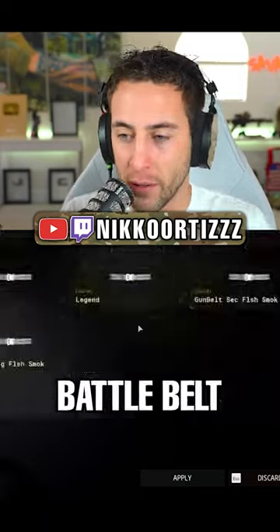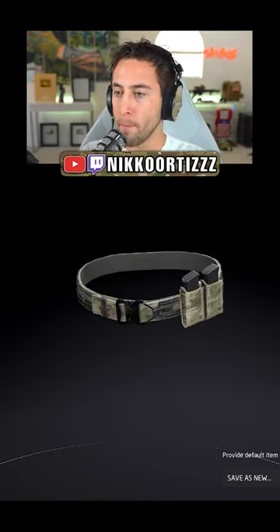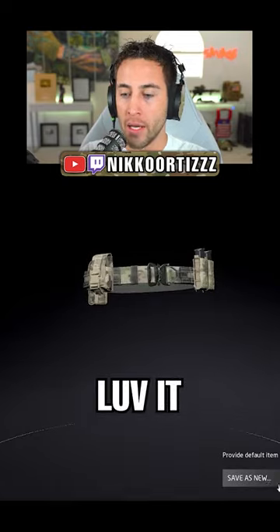Now on to the battle belt. We're going to give him some secondary ammo and a couple extra flashbangs — boom, there you go, he's got the secondary ammo. Now let's give him two flashbangs so he can blind the hell out of them. Terrorizers, baby — they can't see. Love it.